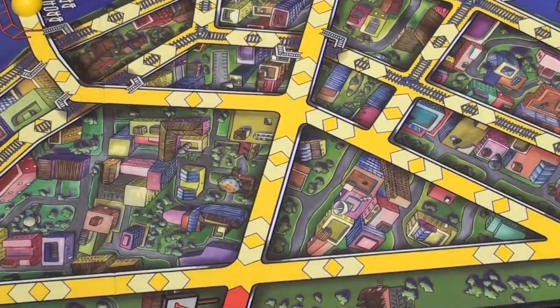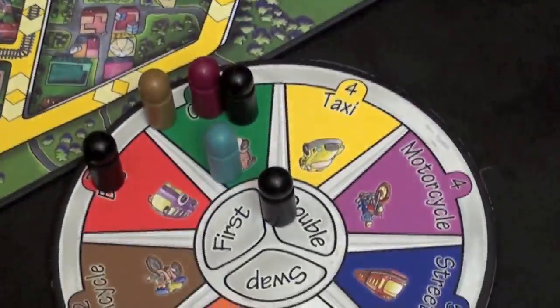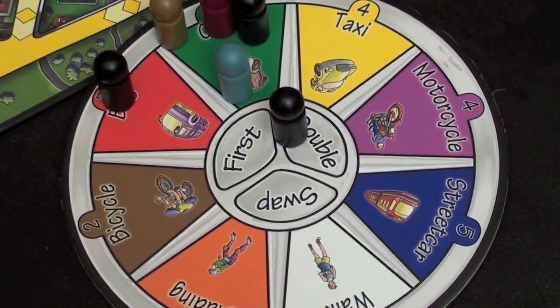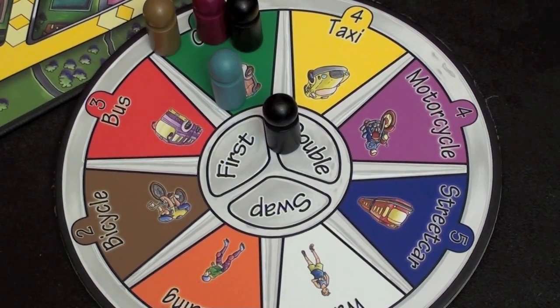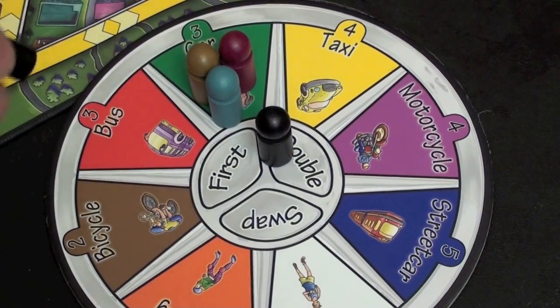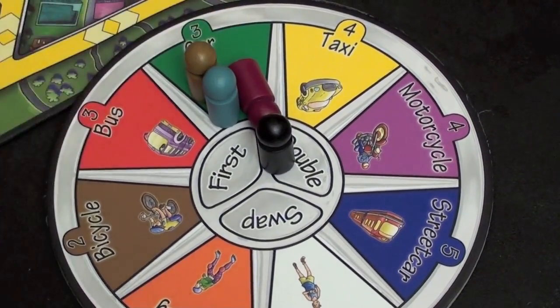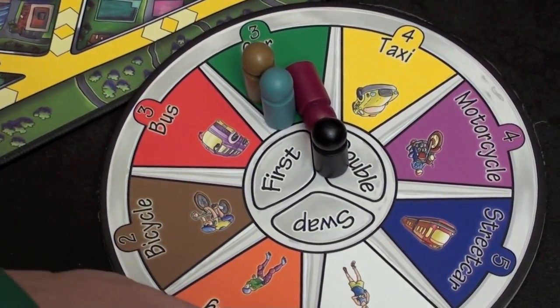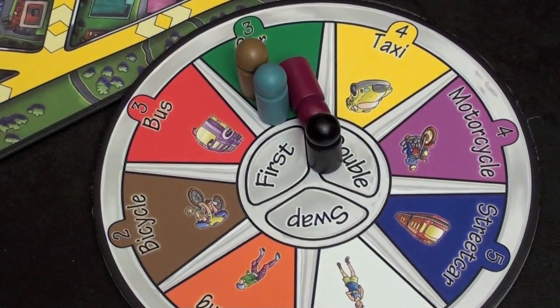The race starts here, where conveniently it says 'start.' On your turn, you can take one of these tokens off the board, and that's how far you can move your piece. For example, if I take mine off of bus — bus says three — I can move my racer three spaces. Car also says three, but if I take the black piece off of car, I get three plus a bonus three for each piece there, so I'll actually be able to move mine six. Walk is one, blading is two, bicycle is two, bus is three, car is three, taxi and motorcycle are four, and streetcar is five.